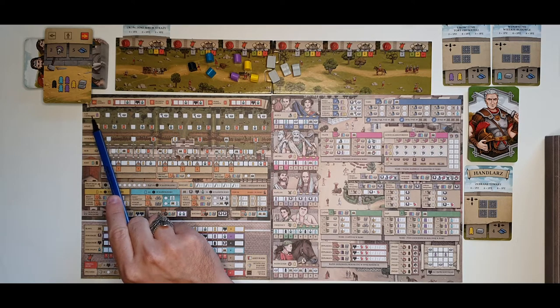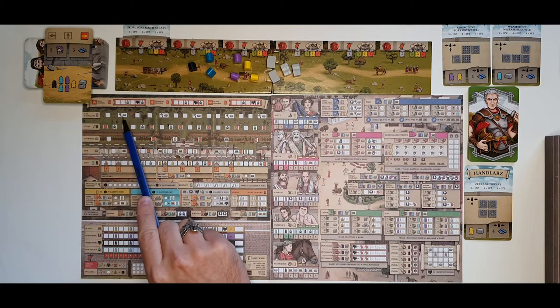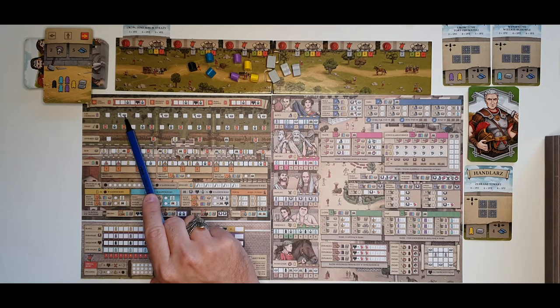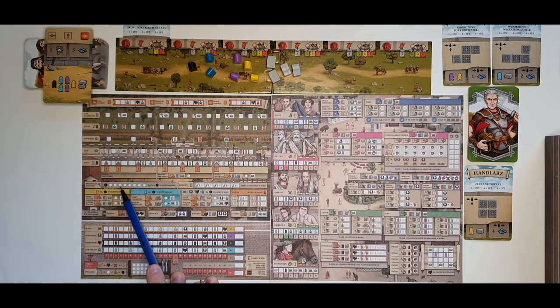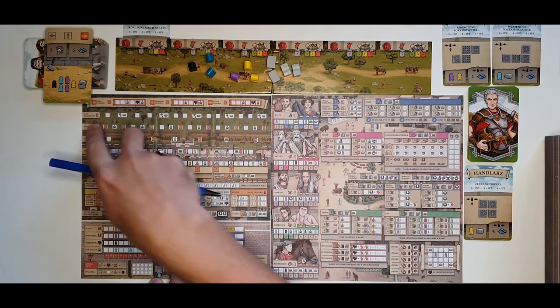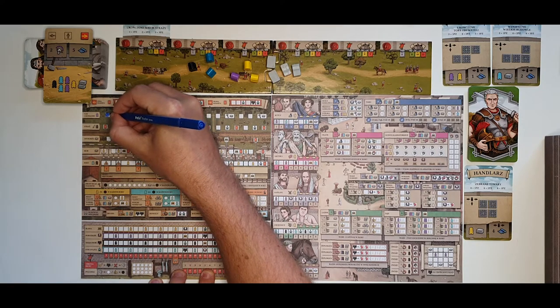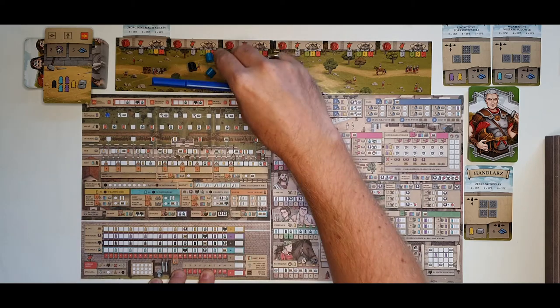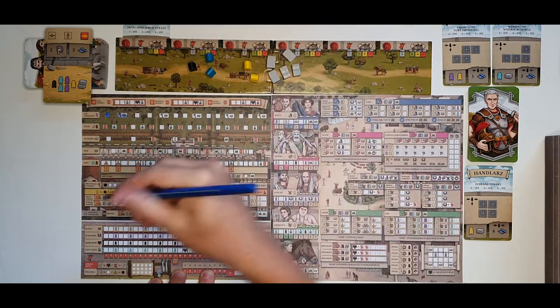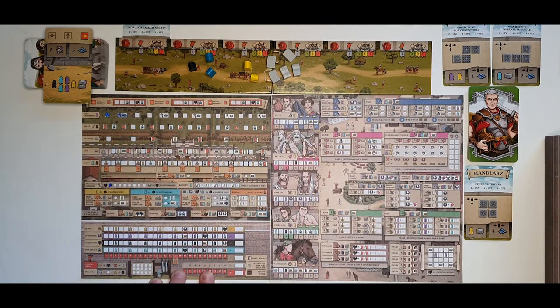Then we have the forest and mines row, which is also filled from left to right. When you fill in a space you get one resource and one resource production to fill in on the production track. The more blanked-out fields you have on the resource production track, the more resources you get at the beginning of every year. For example, spending one purple servant meeple lets you fill in a space, and a second one fills another, giving you one resource and allowing you to blank out one resource production space.